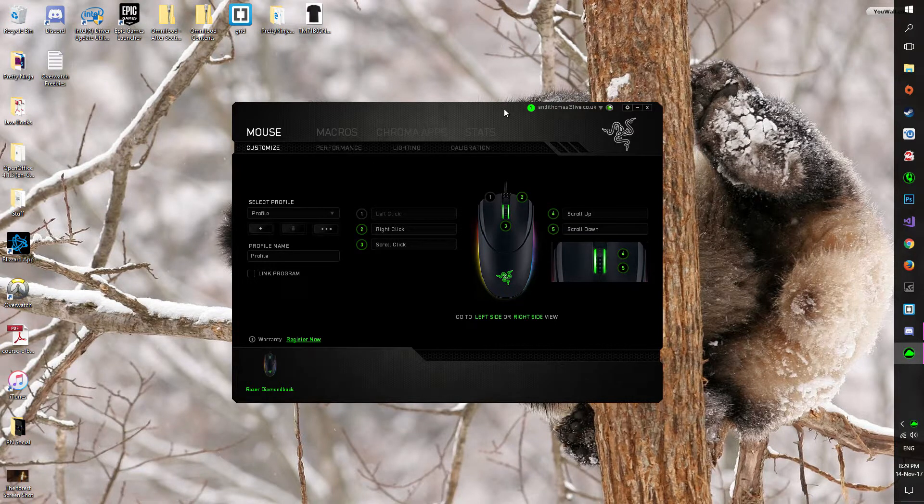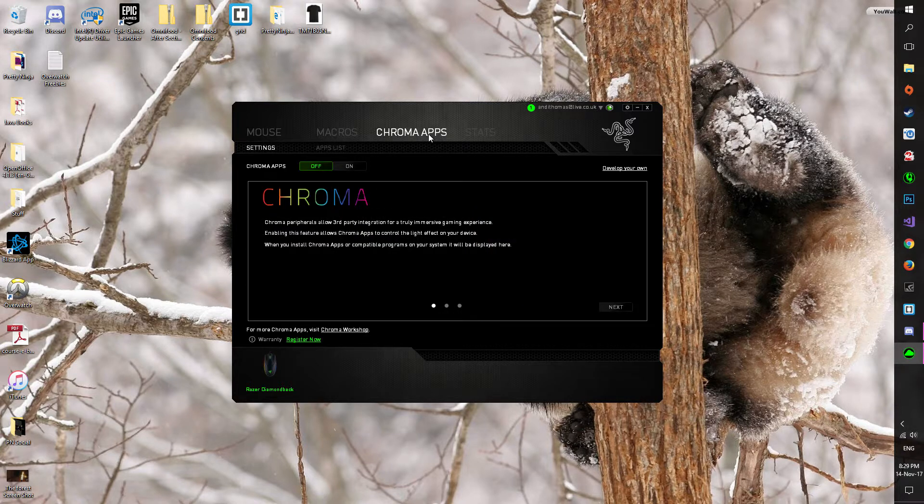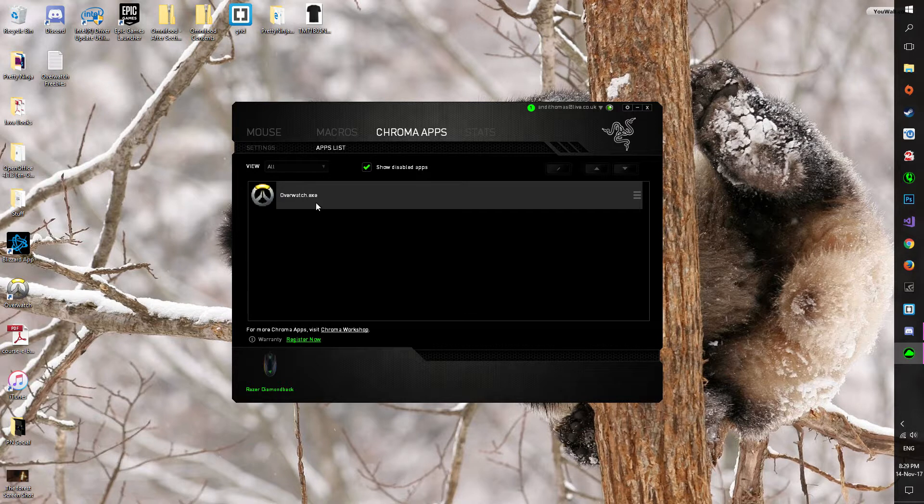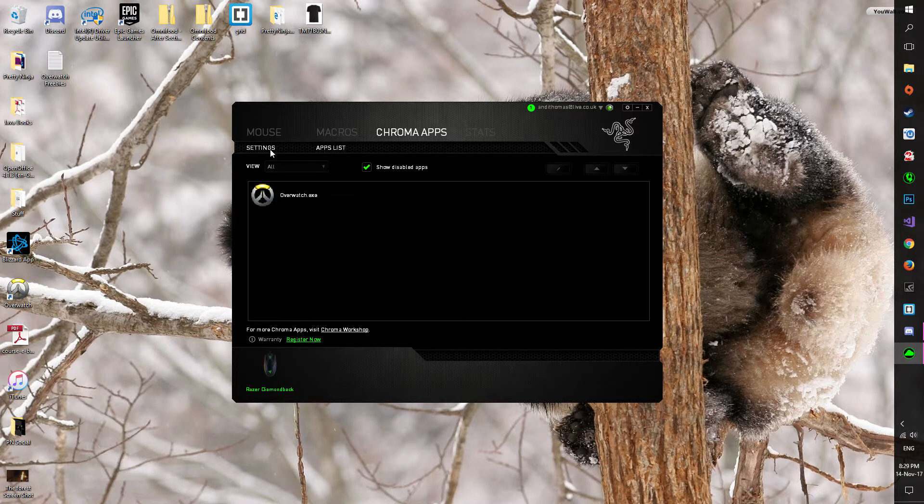So I have the app up here — this applies to Razer devices; SteelSeries also have an app. You'll see here it has 'Chroma Apps.' Mine was originally on. It tells you how it works, it launches a program, and so on. I'm going to turn mine back off now. As you can see in the apps list, Overwatch is in there — you can remove it. I've been just leaving Overwatch in there, but I've disabled this feature.